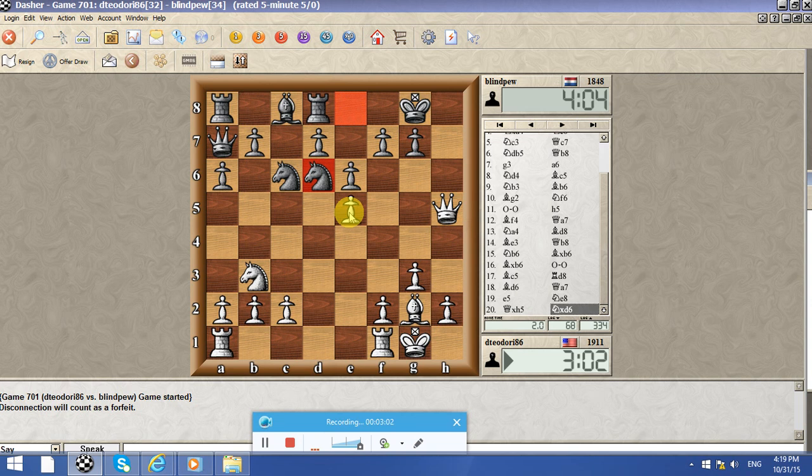I'll just take this pawn on h5, so I'm going to take here. I'd say you can now have the option of playing bishop e4 — I'm not sure if it works, but it's a possibility for sure. And he's being a bit careless here — careless about the position, he's not seeing my ideas. He doesn't just see the possibility of development right, he's just moving his pieces. So bishop e4.